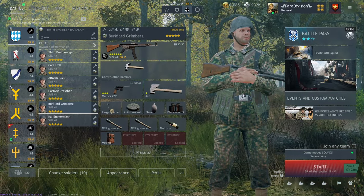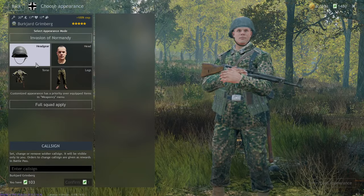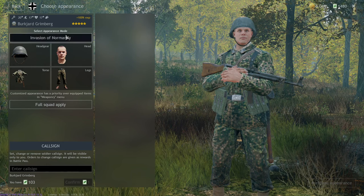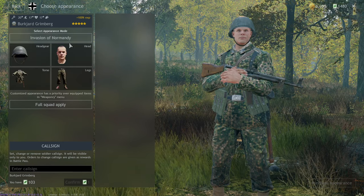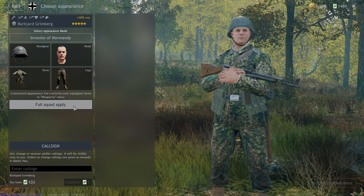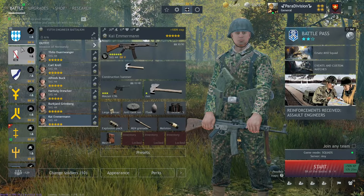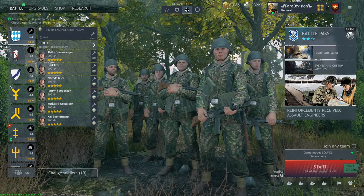Especially if you're using your soldiers intelligently and carefully, the headshot reduction is absolutely worth it. Also you can change their appearance as with every soldier — I don't recommend changing their helmet since that's where the magic lies. But the rest of the uniforms are easily changeable. You can do it by clicking on appearance and changing whatever you want — keep in mind you have to click on the campaign to access multiple types of uniforms. And once you switch one soldier, you can just click on full apply to the squad and all the soldiers will have the same uniforms.